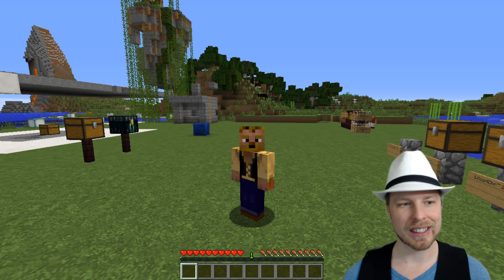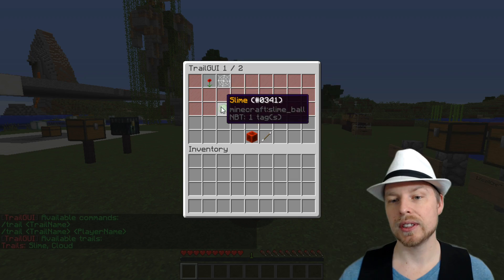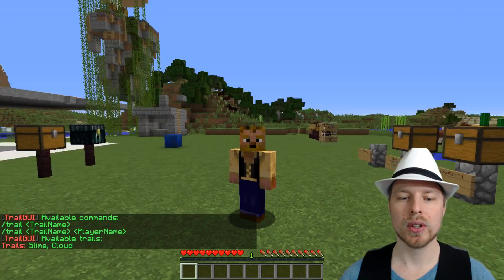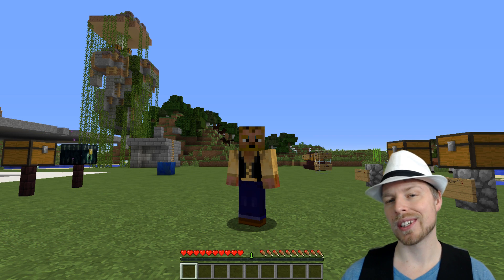I feel like that should be built in, but that's how it is. If you've given players only some permissions, only those trails will show up in the inventory GUI. And if they do the trail command, it'll tell them what trails they have access to through the commands.